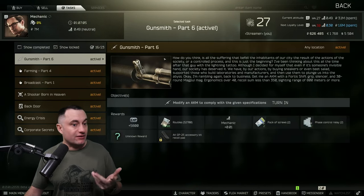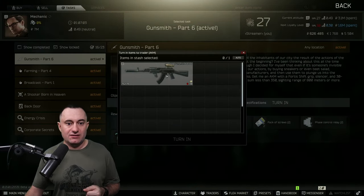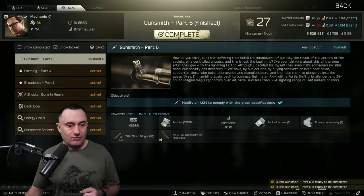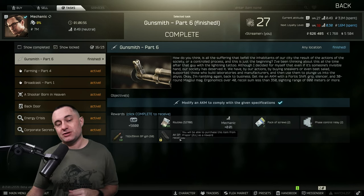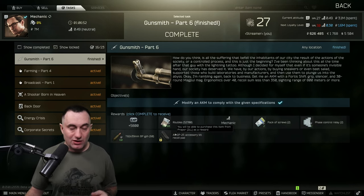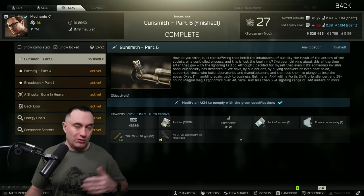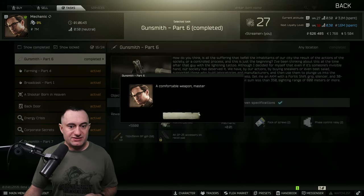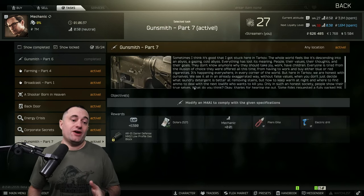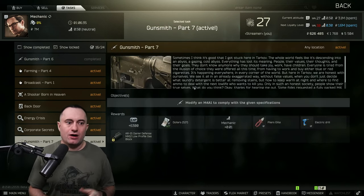Let me put this back together the way I had it — Dog Leg, Bastion, scope back on — and we'll turn this in to Mechanic. Let's see the hidden reward. There's our AK-MN — and we got 60 rounds of BP as the secret reward, plus the rubber butt pad is now unlocked, which is super good for a lot of your AK builds going forward.